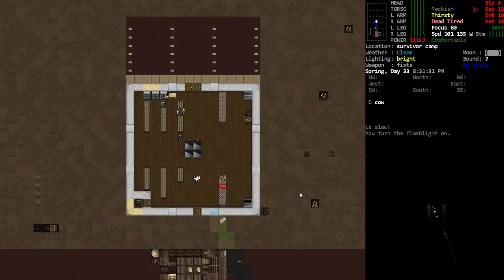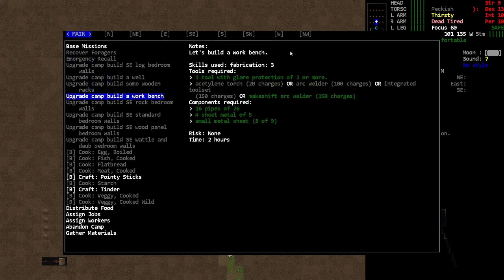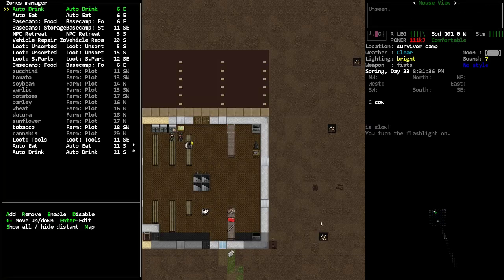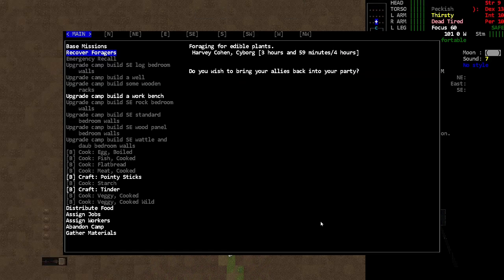We got a little cooking station over here, which was the thing we were trying to build. I also have someone — Harvey Cohen — he's out foraging, he's pretty much done actually so we'll bring him back soon. I also have a workbench that I can build. I've got these materials on the table there that we set up with the capital-Y commands. You can see we got storage and parts and stuff.